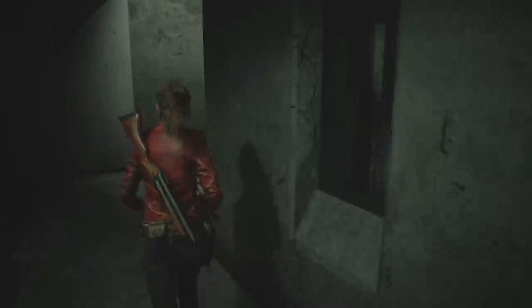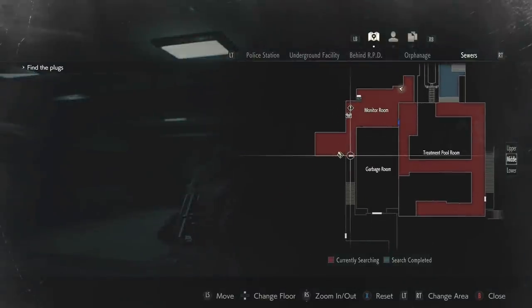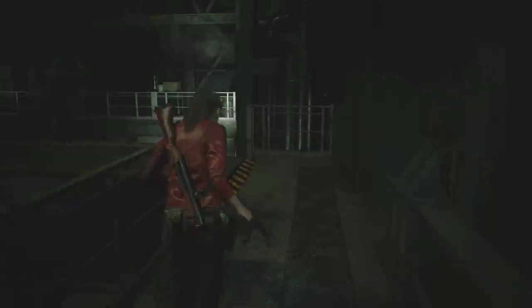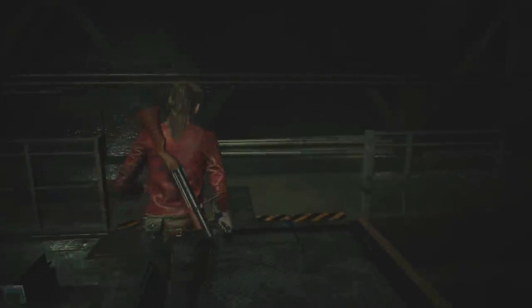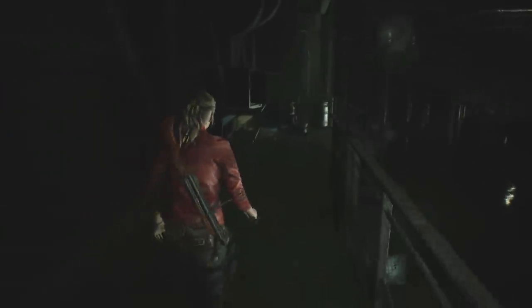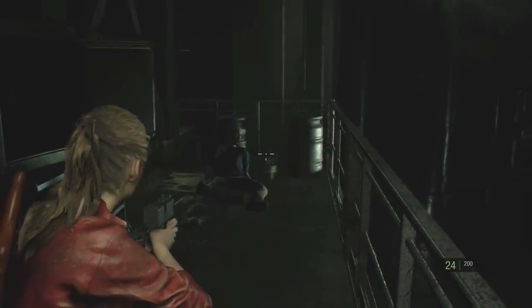Hold on, where did I come from orientation-wise? I think we hopped down over here and then it was like a cutscene. So yeah, we got to backtrack now. A zombie didn't get up yet, but I'm not gonna put it past the game to probably throw that at me in a minute. There must be something next to the zombie — let me check. Yeah, I think I see an herb. I don't know — it looks like a red one or a blue one from here.